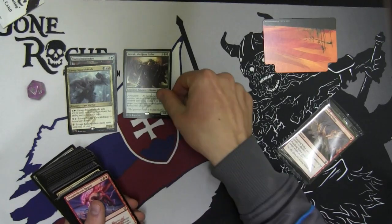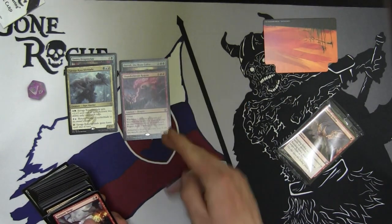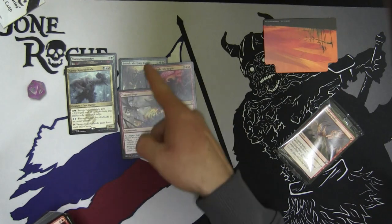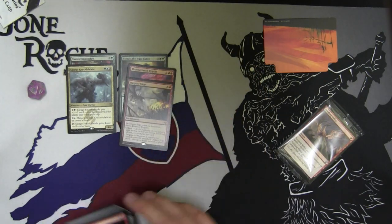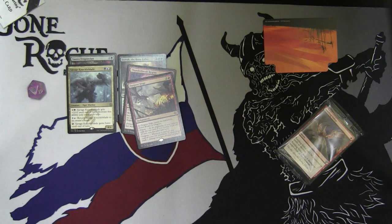You get a Sova and a Savage Knuckleblade — both of those are bulk. The most expensive card at the moment is Siroc the Huntcaller, as well as the Thunderbreak Regent. Rare-wise, you do get your value. Siroc's going for four or five right now, Thunderbreak's going for eight, and Outpost Siege is going for about four as well. All of these are going to go down, so pretty soon this deck is not going to be worth the $25 purchase.